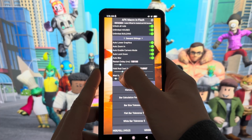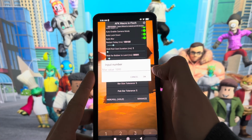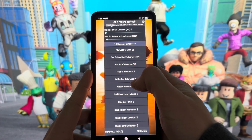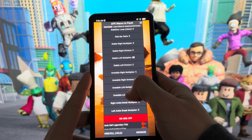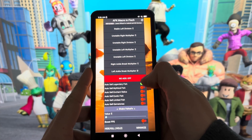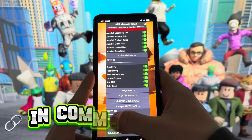First of all, you need to make sure that your game is updated to the latest version. To check that, simply go to the App Store and see if there is any update available for the game. If not, then you are good to go. The next thing you need to do is simply head over to the pinned comments down below. There, I explain exactly where you can get Macro++. So just head over to the pinned comments and leave a like if this method worked for you at the end.